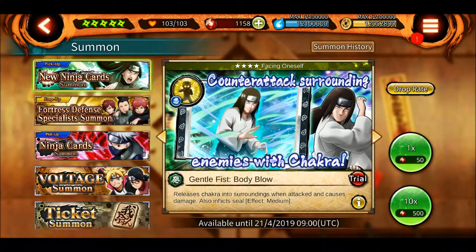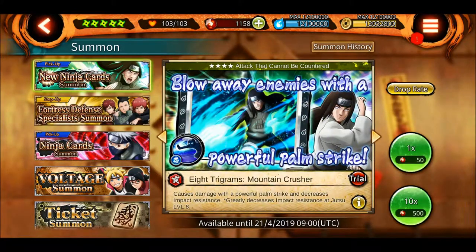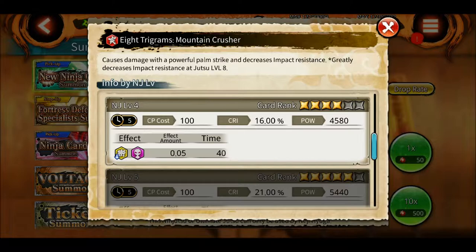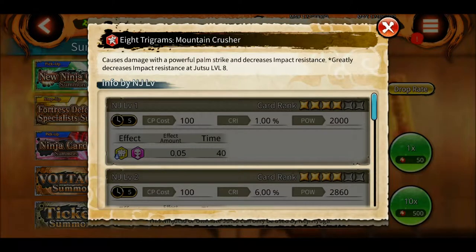His new kit is good compared to the old kit. This one is the palm strike — at level one it decreases impact resistance. The cooldown at level one is 40 seconds.